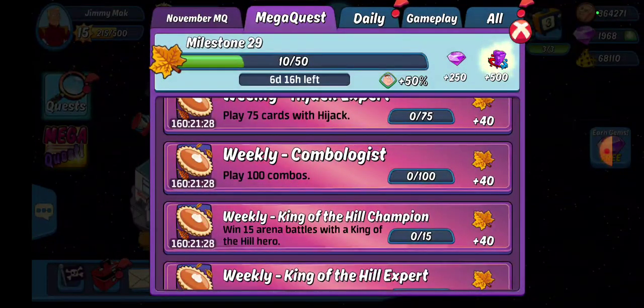Weekly combologist — however you say that word — just make your combos. Play 100 total combos throughout the week: adventure, challenge, rumble, arena, wherever you go. PCs do not count, so you have to actually combine cards.